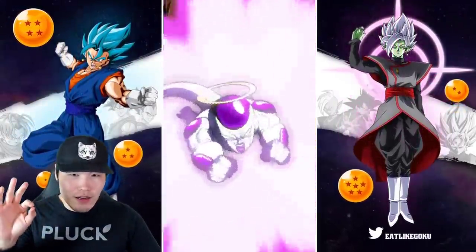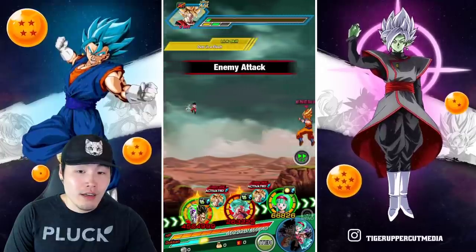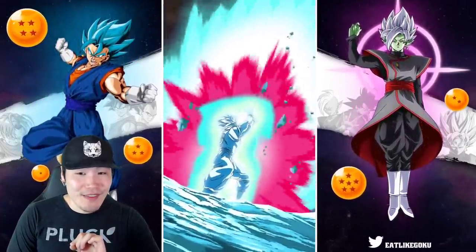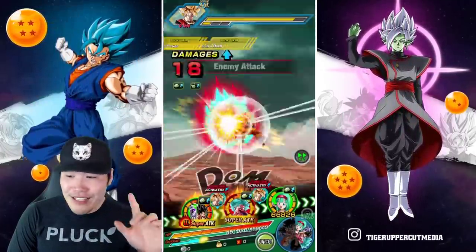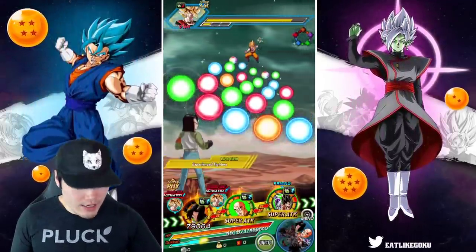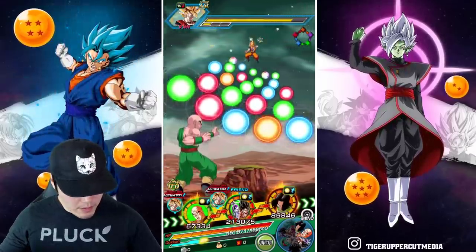With the Tech Tien support and linked with the STR Super Saiyan Blue Kaioken Goku, we're up to 4.5 million. The friend more than doubled that — more than doubled that — just with Tech Tien. That's already a pretty significant difference. Obviously nobody was there to lower this Goku's attack, so it's not really a fair comparison yet. We'll put Android 17 on the other rotation with my Goku Frieza.